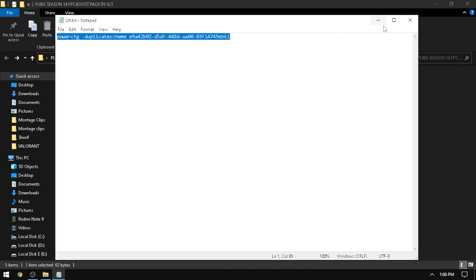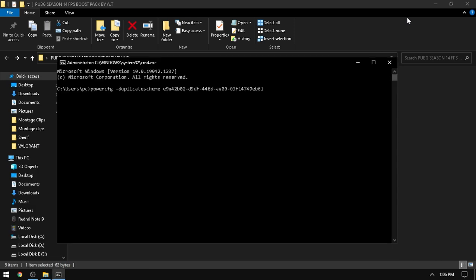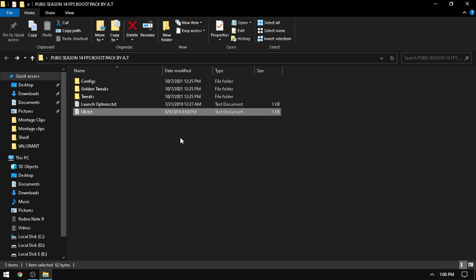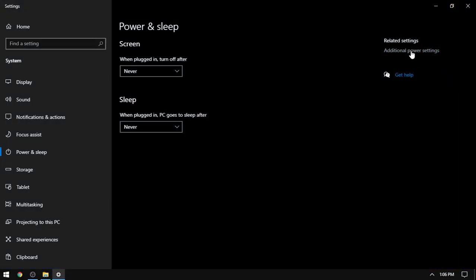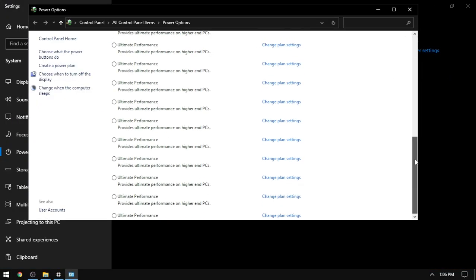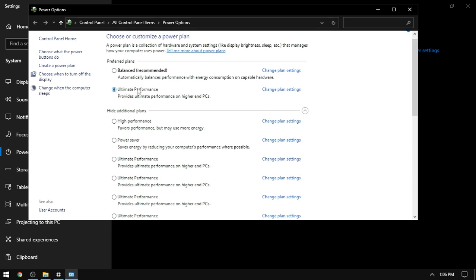First we'll work on the launch option. Select all, copy it, then press Windows + R, type CMD, paste it and hit Enter. You'll see it's on alternate performance — for active performance, go to search for Power and Sleep, come into Advanced Power settings, and you can see Alternate Performance. Make sure to select Alternate Performance.